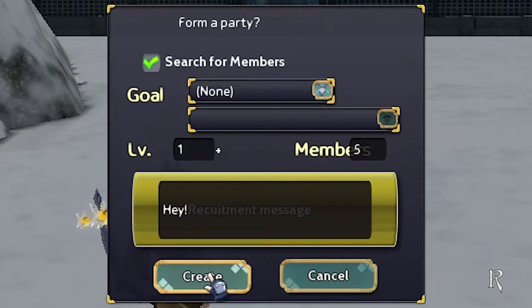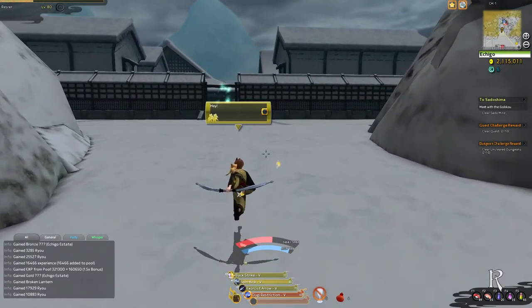Click Create, and the message will show above your character. Other players can click this and join your party.